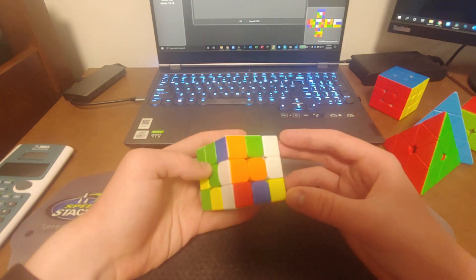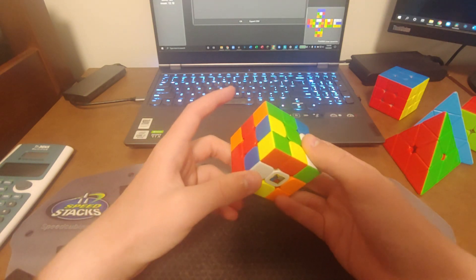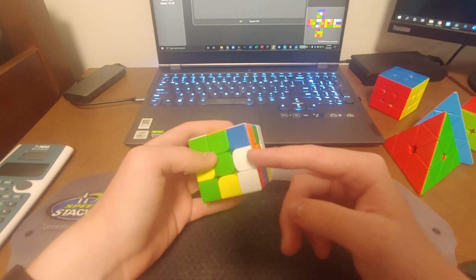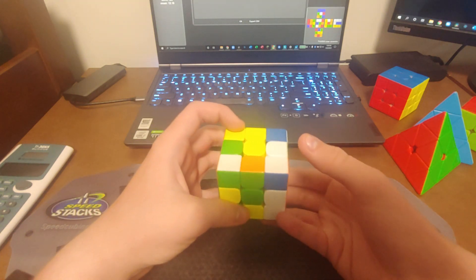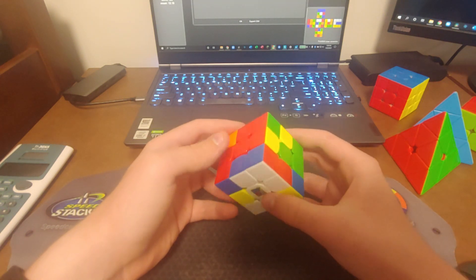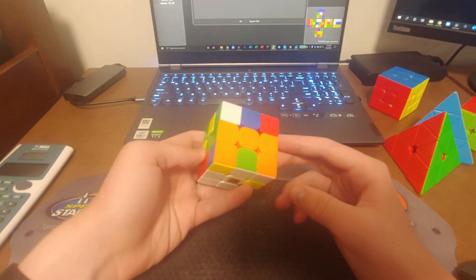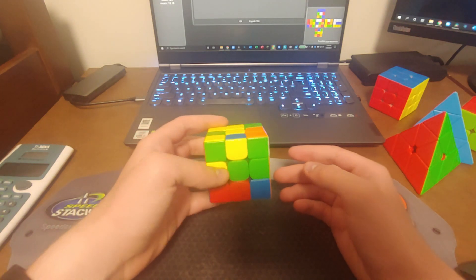I did white cross, and the pieces are here, here, here, and here. I can solve everything except orange relative to each other using R2F, and that also solved this corner and this edge which I did not realize — but it is going to be an x-cross.